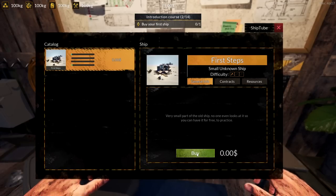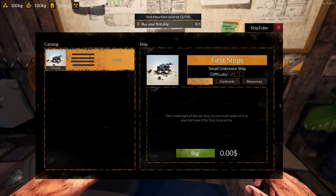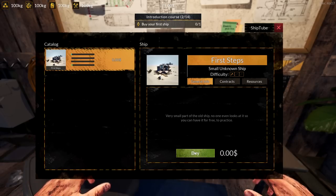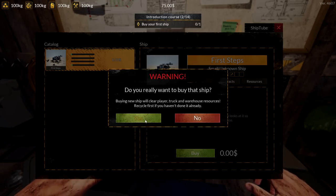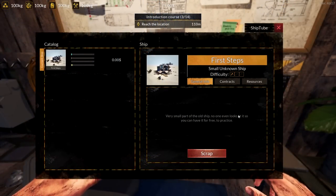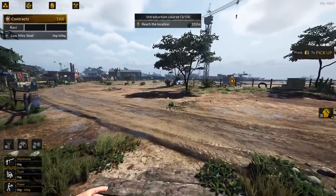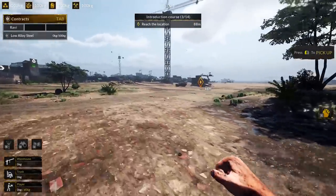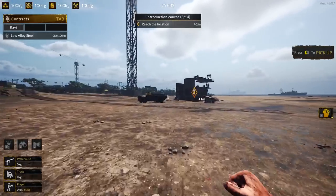Wow, it's loud! All right, we're jumping in. First steps: a small unknown ship, difficulty very easy - a very small old ship no one even looks at, so the perfect place to practice. It doesn't cost a cent, so I'll take this ship. We have to reach the location - we drove in with a truck. There it is, someone parked it right next to her - probably us.